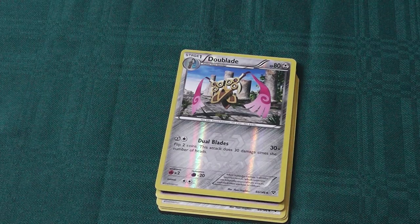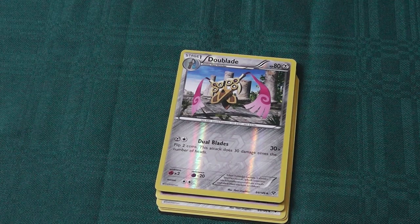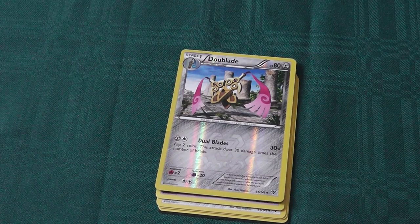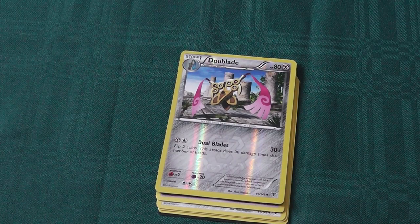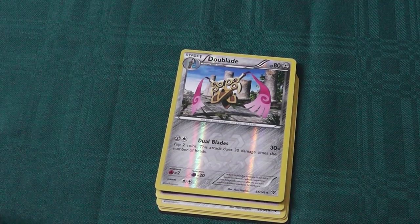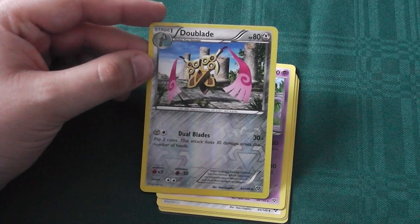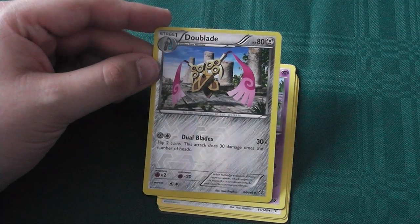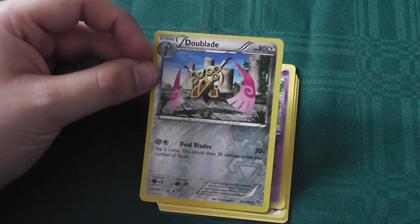Here we have Doublade, the evolution of Honedge — 80 health steel type Pokemon with a retreat cost of 2. Resists psychic and is weak to fire. Dual Blades costs 1 steel and 1 normal energy for 30x damage: flip 2 coins, this attack does 30 damage times the number of heads. Not a bad little evolution, though reasonably low on the health front. Its attack has the potential to do 60, but not a great chance of that happening. Not bad, but nothing to write home about.